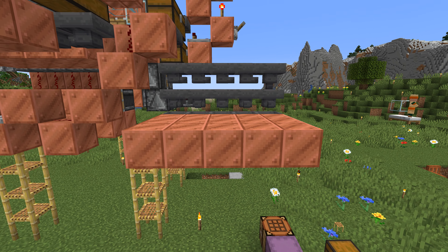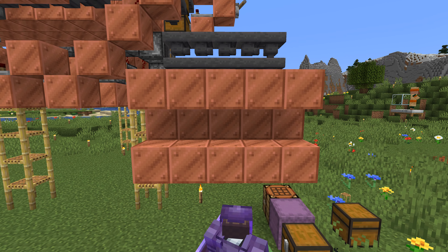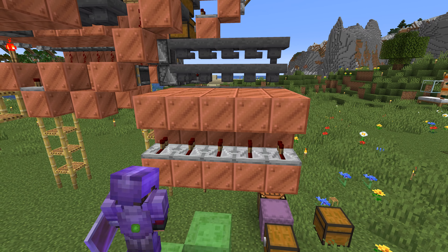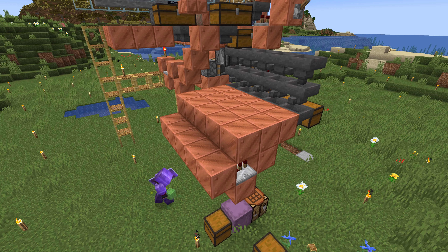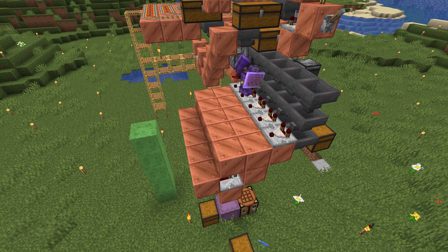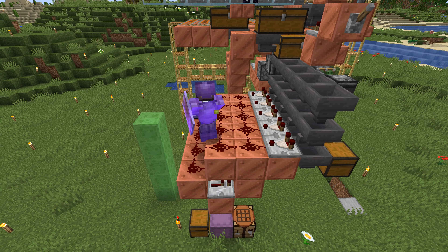Come below and place a row of five solid blocks, a temporary block, then another five solid blocks. Place five repeaters going into all of these solid blocks, each set at one tick, then another five solid blocks beside all of these repeaters. Back from above, go over to the hoppers and place five comparators going out, then 15 redstone dust going out from all of these. Come back below and place five redstone torches.